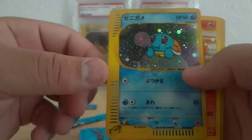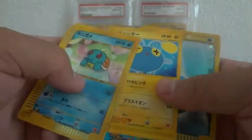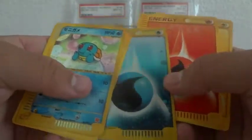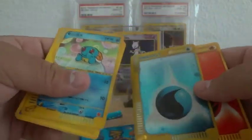Oh nice, a lot of Squirtle. Vulpix, I don't know the name. Water Energy, Fighting Energy, oh my god, Fire Energy, and Electric Energy.